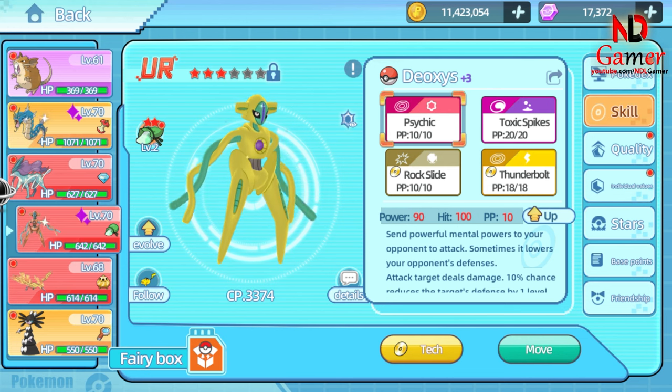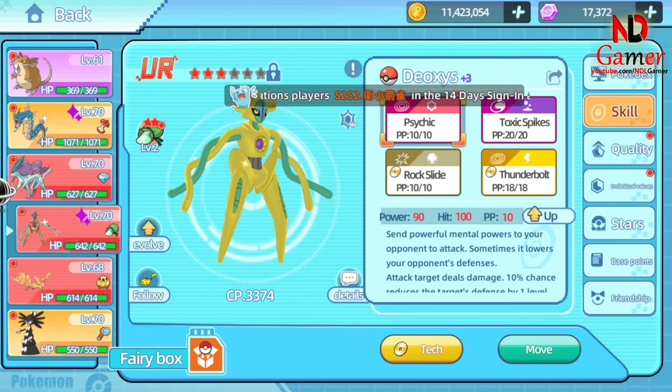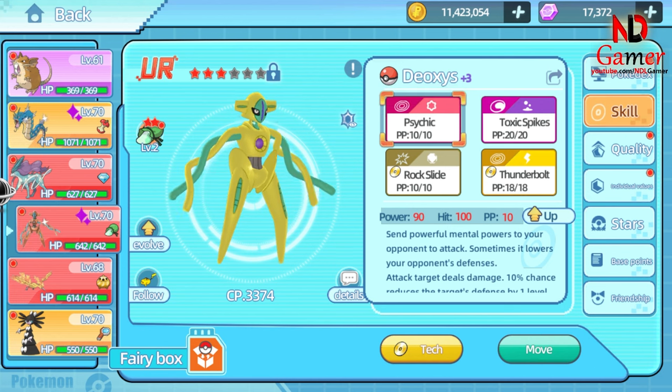Disadvantages of the Psychic move: it consumes PP — each use consumes one tenth of the move's PP, so it must be used wisely. It is also ineffective against Psychic-resistant Pokémon. Pokémon of the Psychic type or those with Psychic resistance will take reduced damage. In terms of applications, offensively it can quickly defeat opponents; for support, thanks to its defense-lowering effect, it can also support other physical attacks.